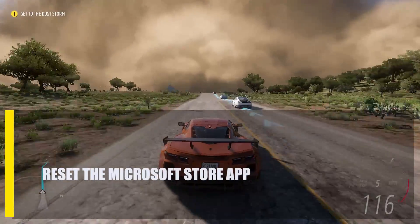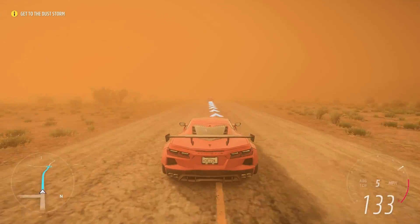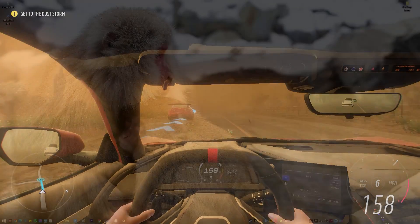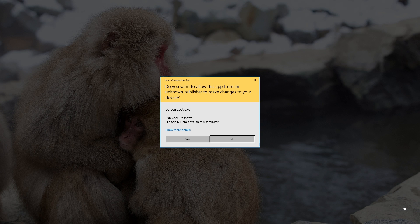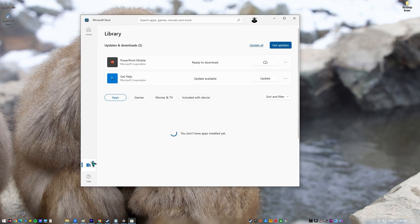Next, reset the Microsoft Store app. Games can be affected by broken or corrupted Microsoft Store cache and data. Follow these steps if you have the PC version of Forza Horizon 5 from Xbox Game Pass: Press the Windows key and type WSReset. Click on WSReset in the search results. The MS-DOS interface will appear for a few seconds — wait for it to shut down on its own, then open the Microsoft Store. Delete Forza Horizon 5 from the system, then reinstall it and check if the issue is resolved.